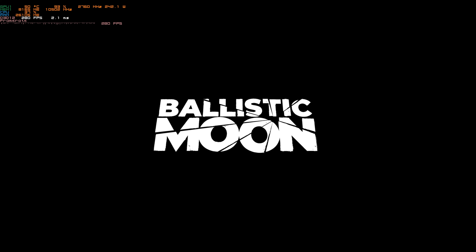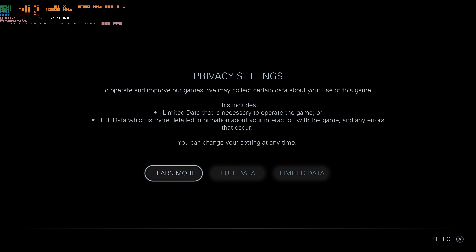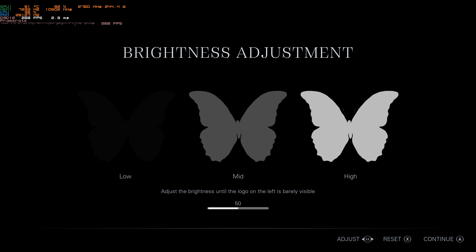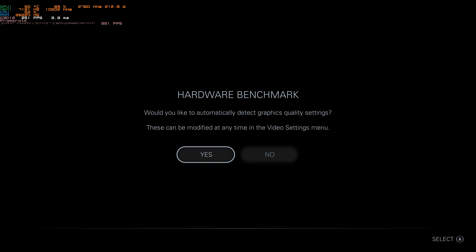For the very first time, we have Until Dawn available on PC. Thank you PlayStation for sending me a retail PC code — super appreciate it. This game has a screen reader feature; you guys might have seen my PS5 gameplay already. We're going to do a little tester. I have a 4090 and a 7950X AMD CPU, so hopefully we can run it maxed out.